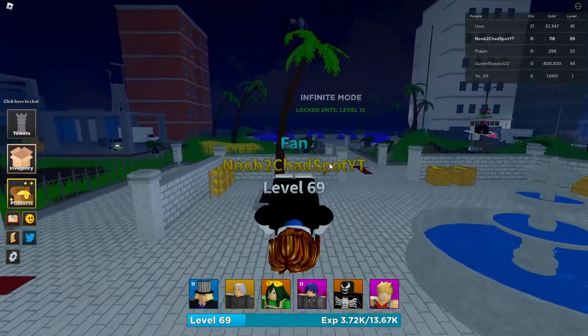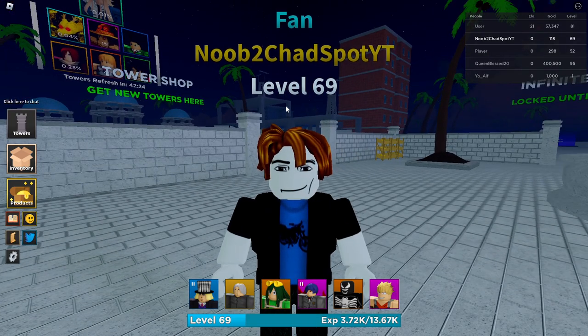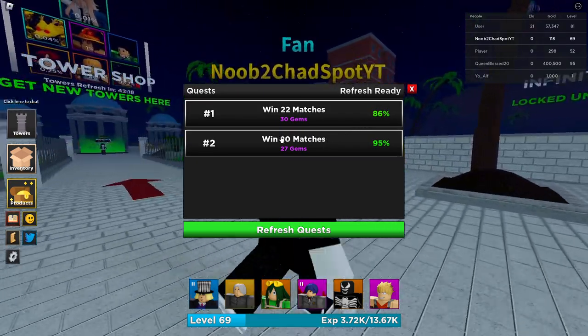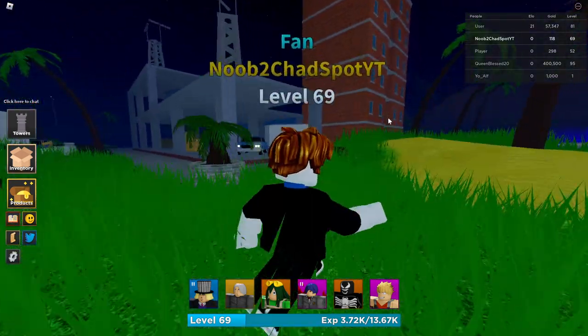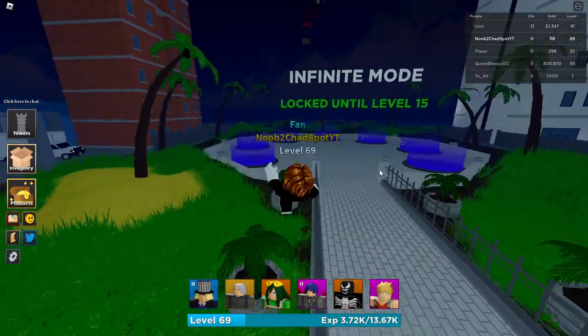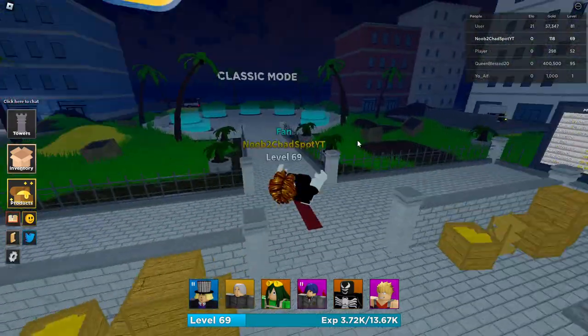Welcome to day 10 of the noob to pro series in Ultimate Tower Defense. We have a big day — we're about to unlock trading, get a bunch of gems from completing our last few quests, and then we're going to try to get ourselves a Colossal Titan through trading. Let's speed run a few matches and get these dubs.